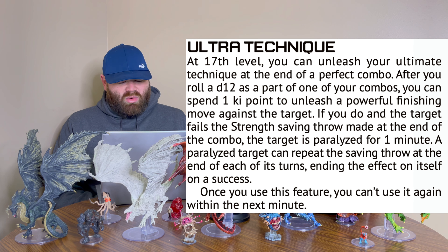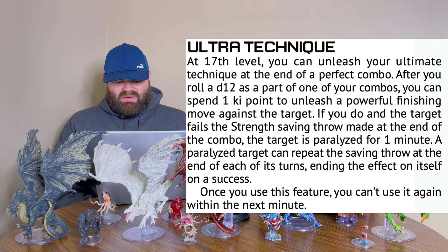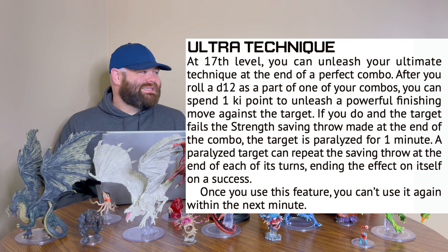And finally, at level 17, we have Ultra Technique. After you roll a d12 as part of one of your combos, you can spend one key point to unleash a powerful finishing move against the target. If you do, and the target fails a strength saving throw made at the end of the combo, the target is paralyzed for one minute. A paralyzed target can repeat the saving throw at the end of each of their turns, ending the effect on a success. Once you use the feature, you can't use it again within the next minute. Over all the abilities, with the exception of the last, there's no limitation on usage — just the cost of key points, and you get those back on a short rest. And they're all pretty cheap.